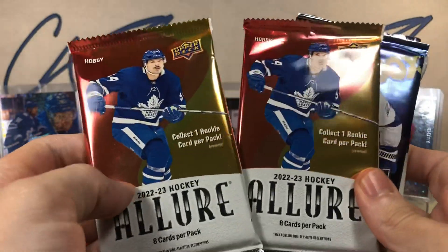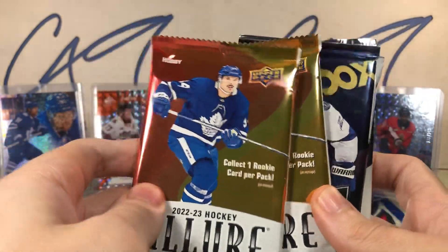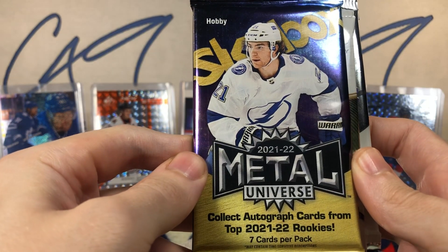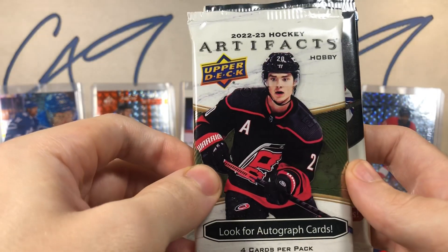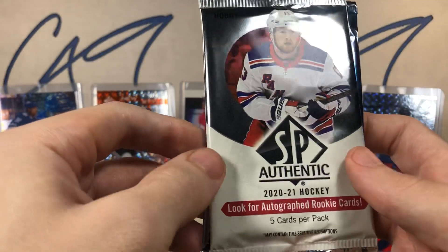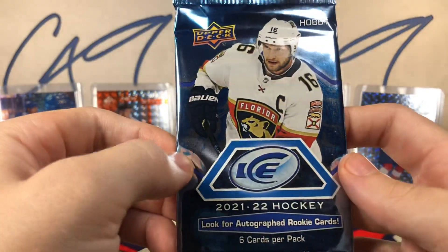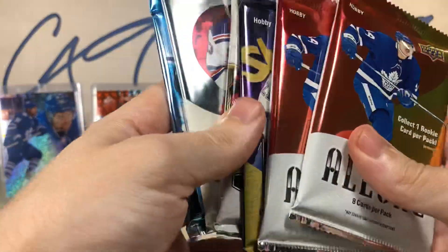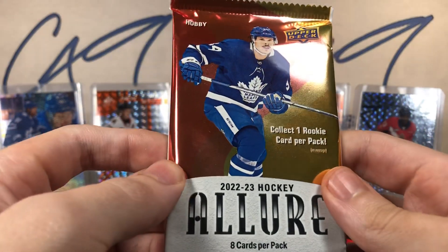Let's get into this week's six packs. We're starting off with two packs of 22-23 Allure — just had a box break of that up on the channel yesterday. Then we've got a pack of 21-22 Metal Universe, a pack of 22-23 Artifacts, a pack of 2021 SP Authentic, and we'll end off with a pack of 21-22 Ice. Six fairly solid packs.